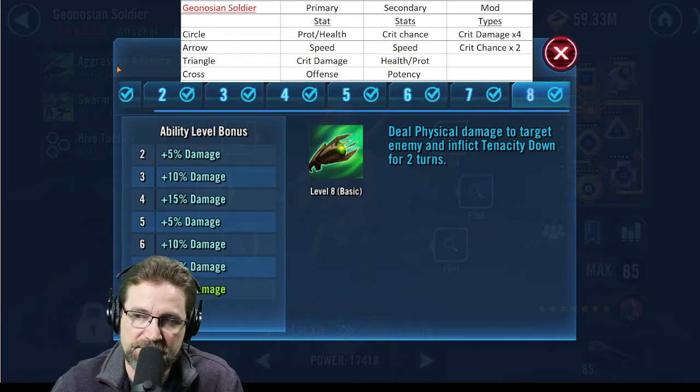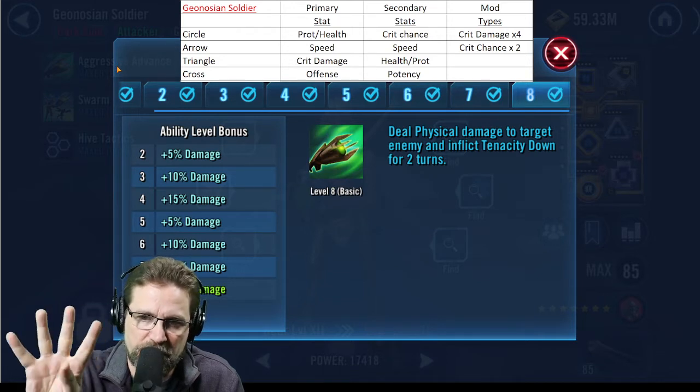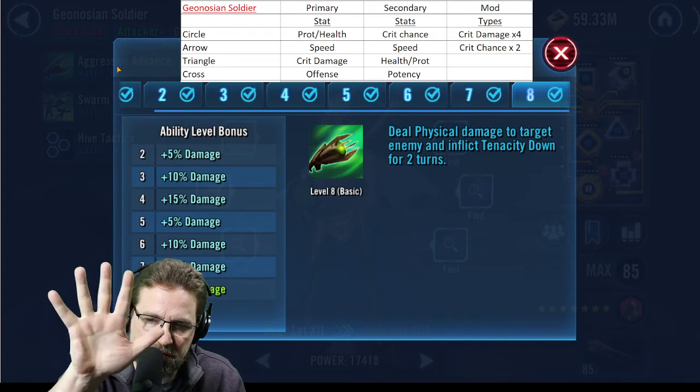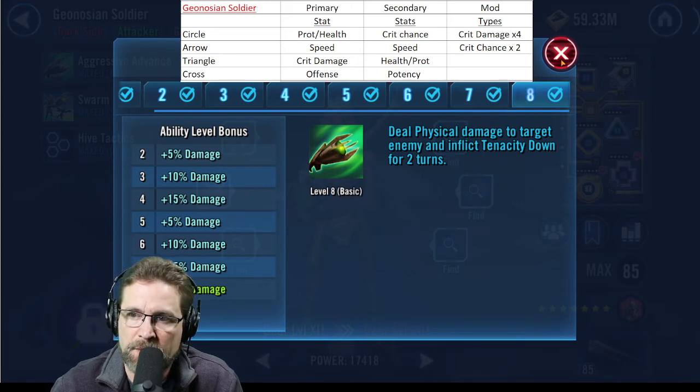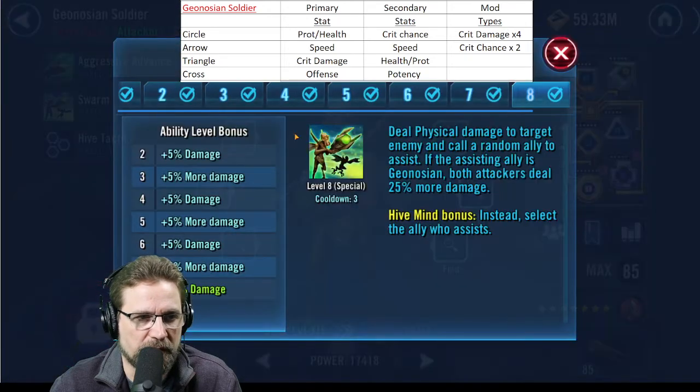So you want Sun Fac going first, which I'll explain in the last video. We are on Geonosian number four and I'm going to give you a bonus tip on how that works in video number five. So inflict tenacity down for two turns — which means we could use some potency here, but it is not priority.